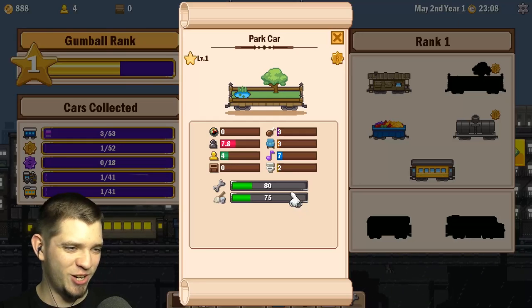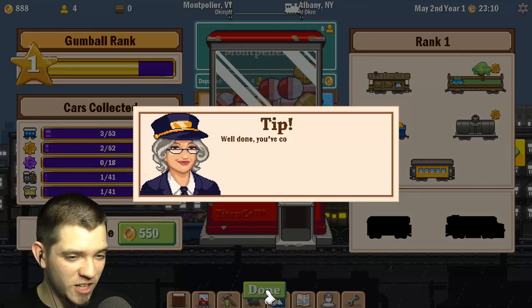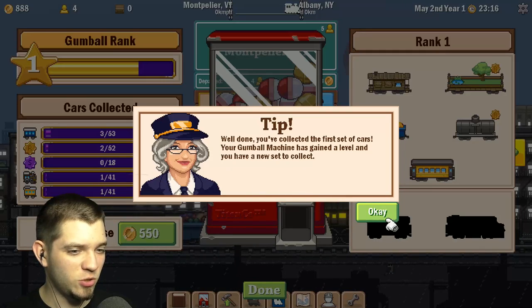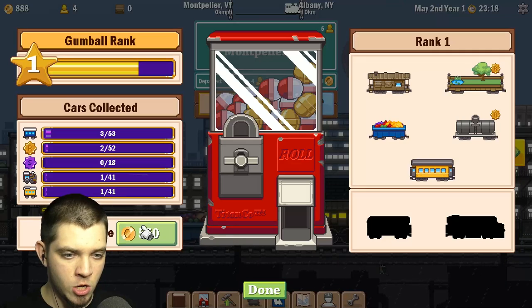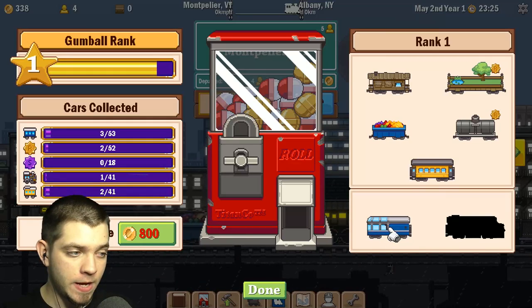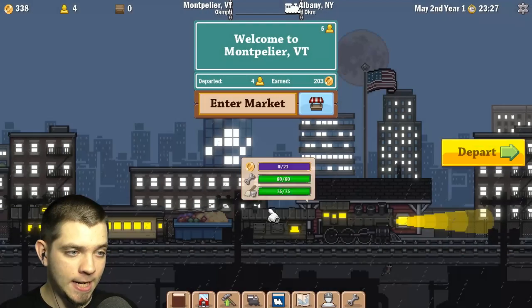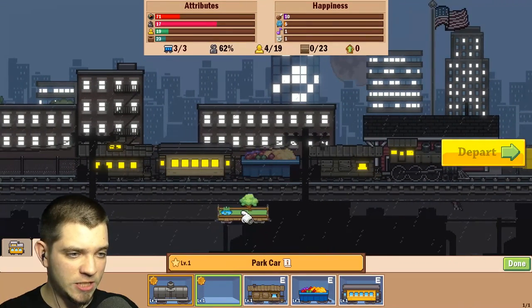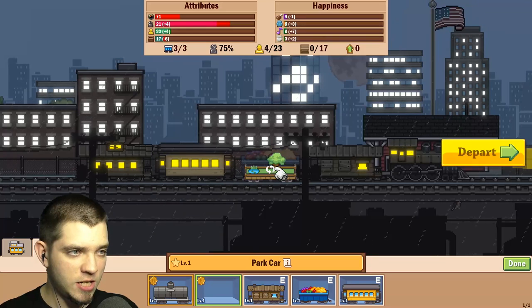Park car — look at that, beautiful! 'Well done, you've collected the first set of cars. Your gumball machine has gained a level and you have a new set to collect.' We can buy an extra caboose — I gotta do it, I had to buy an extra caboose.